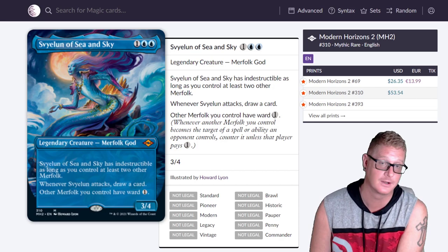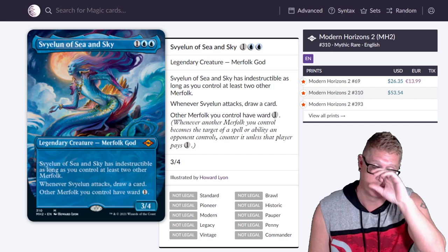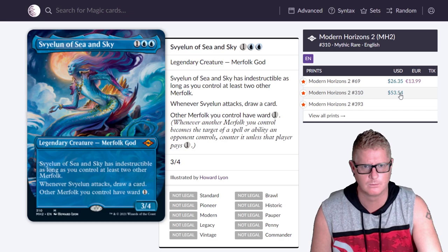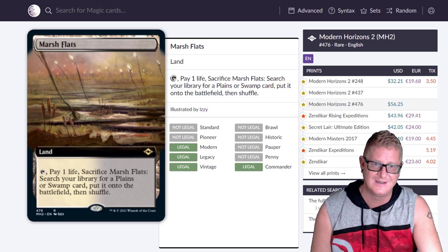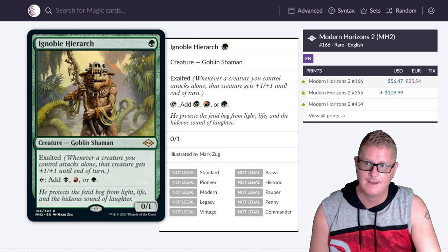Sea and Sky — beautiful art again. It reminds me of something from Double Masters. $53.54 for this version. Then Murktide Regent at $53.75 on this version — that sweet dragon in blue. Marsh Flats extended art at $56.25. I do expect these prices to go down, but these are the ones that won't move that much. You might see Marsh Flats drop to $30 for a while.